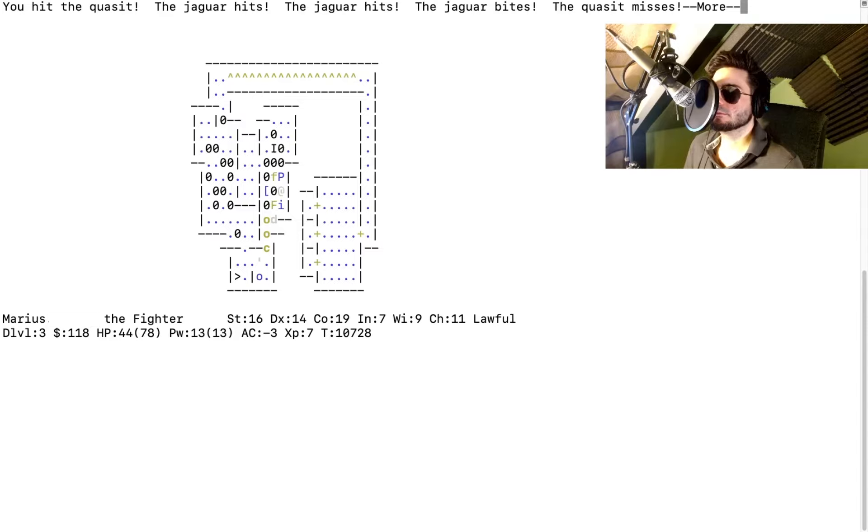I hit the quasit. The jaguar hits, quasit misses. Hillock throws an orcish dagger — we'll have lots of projectiles after we survive this. HP is 43. The large dog kills the hillock — good dog! I attack the quasit again; I kill it. The large dog eats a hill orc. I attack the jaguar — I kill it. Try to get to a better position.